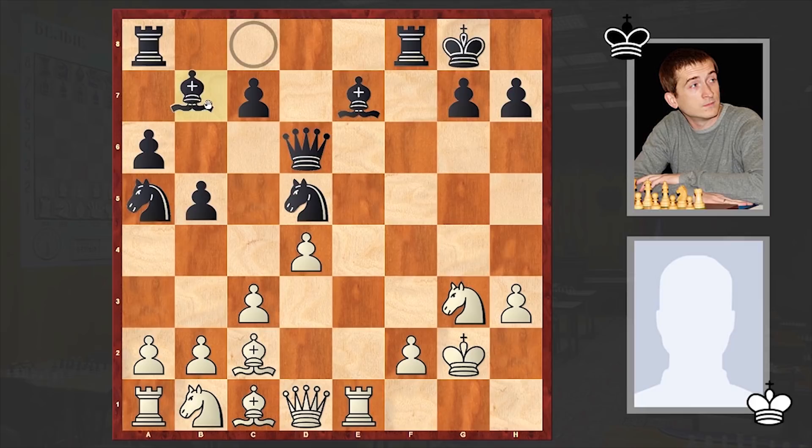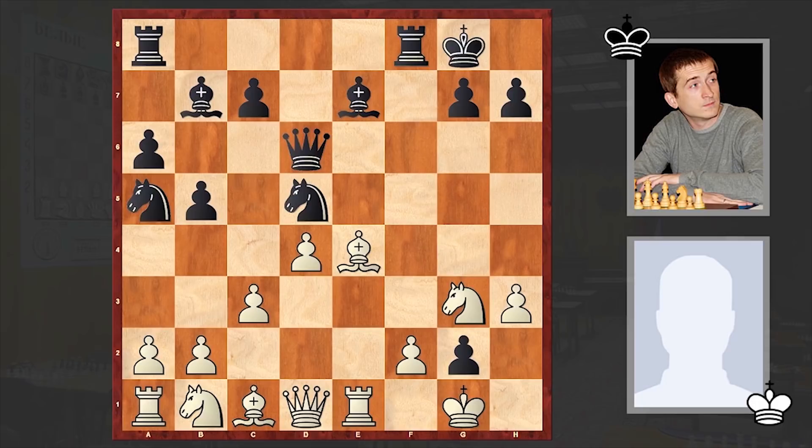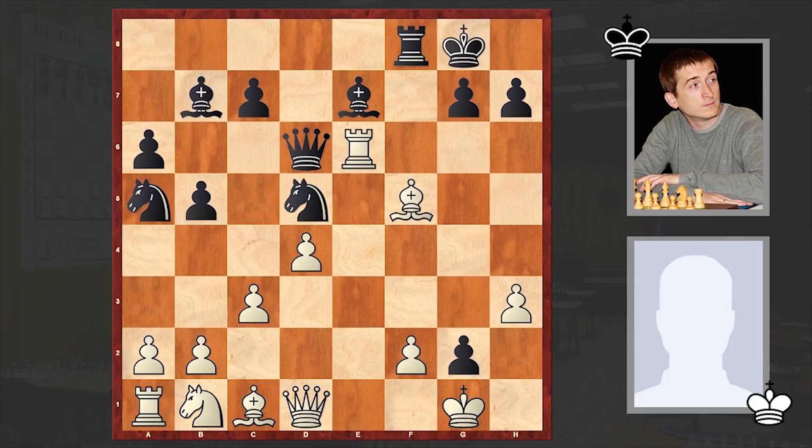Black is creating nice threats. If Be4 then Rf7 followed by Rf8, intensifying the pressure down the f-file. To Qd6, white answered with Be4 and then Bb7. Nf5, and at this point Gajewski made a very interesting decision. Instead of moving his queen — for example to f6 — Gajewski made an exchange sacrifice. He removed that active knight and then switched his second rook into the attack.